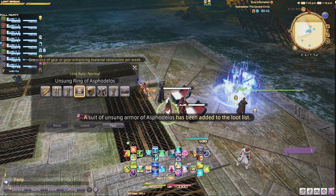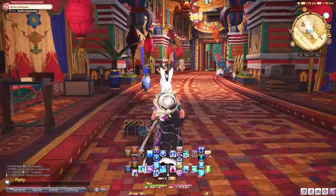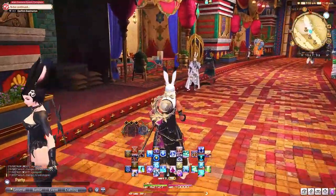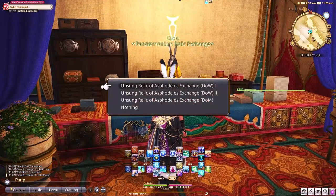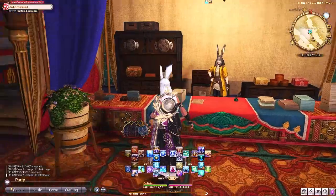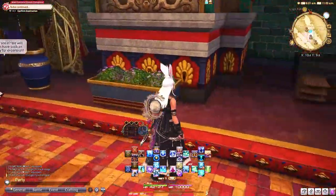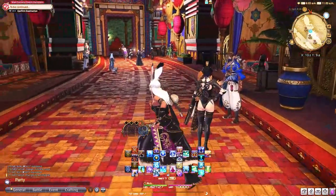They're going to be the limbo accessories that you turn in. Once you get any of those drops — one for accessories, two for hands and feet, and four for chest and legs — you come to this vendor right here and exchange them via the relic exchange. You can do this without being a savage or extreme content player. That's just going to get you your highest item level for new content coming out.